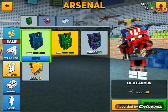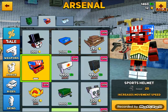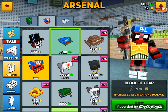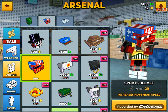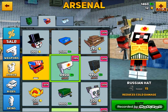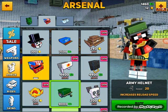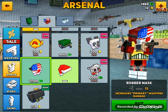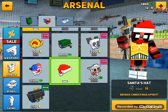For armor there's light armor, medium armor, heavy armor, and golden armor. Then there are various masks — I'm just going to go through them without saying the names. The purge mask is in there, and the Santa hat.